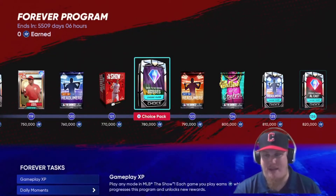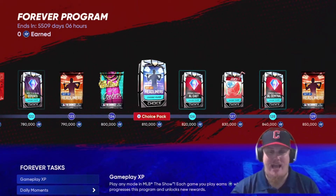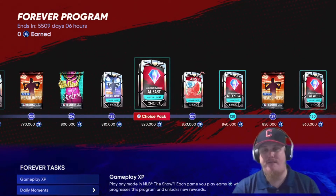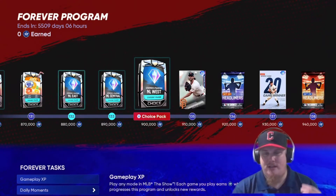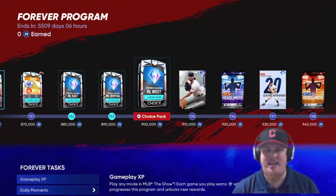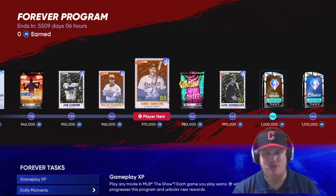You see Headliners level 20 — actually we're going to get all the way to Set 50 of the Headliners along this reward path. So many rewards here. The Legends of the Franchise make a comeback with juicy packs — NL West Legends of the Franchise is your last legends pack at 900,000 XP. Madison Bumgarner and Whitey Ford come in, plus Joe Carter, Willie Stargell, Kurt Gibson, and Luis Gonzalez.